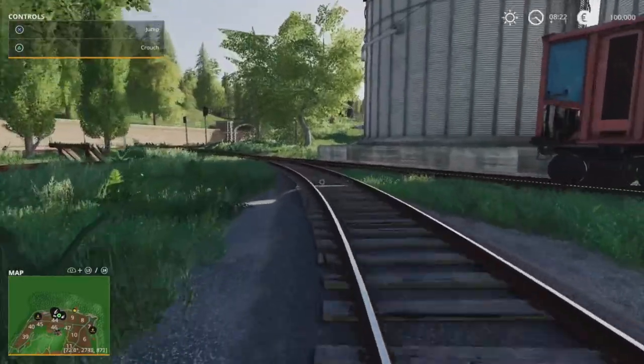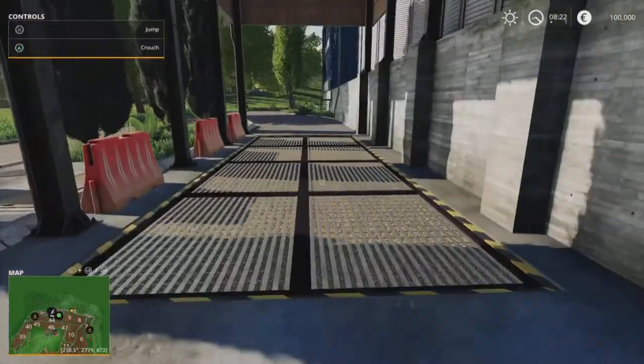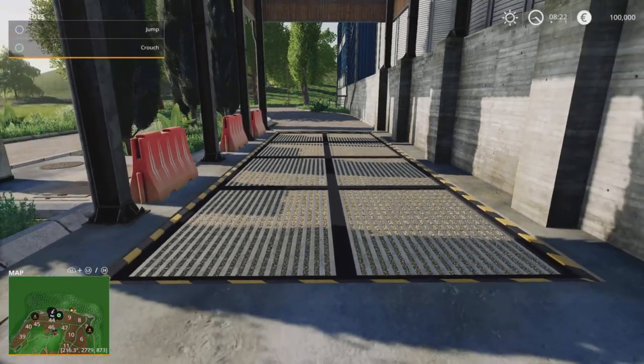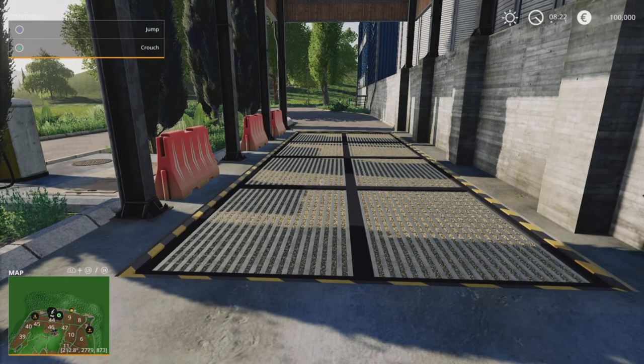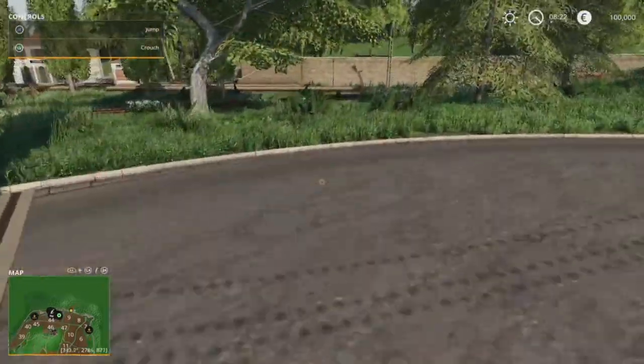Round the back, I won't go into too much detail on the sale points, but we've got your first and main sale point — there are three of them on the map. They just take your standard crops. And we've got a fuel point just there.